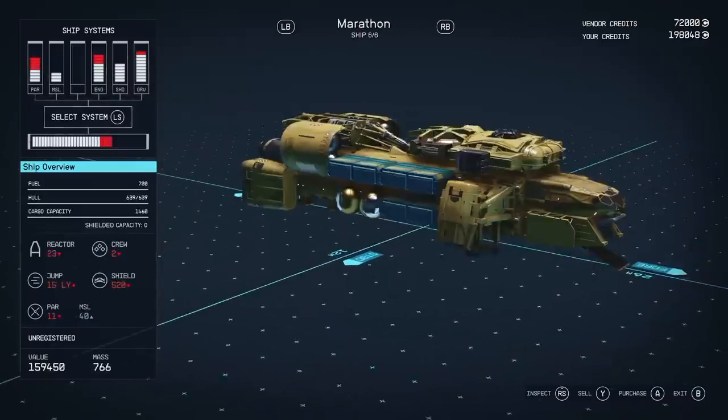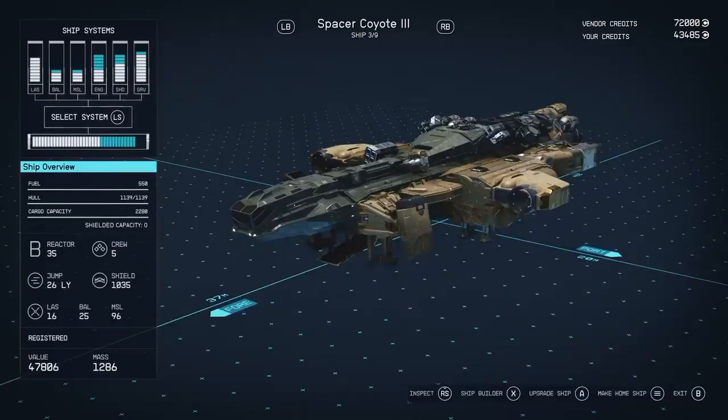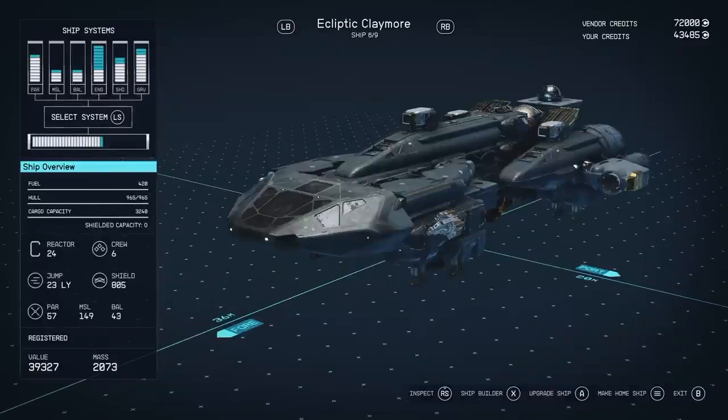In the Starfield Direct video, I pulled as many starships as I could to show you the differences in them — both the size and how they're configured — just to give you a quick overview and some ideas of what you can build. As you can see, they all have roughly under 2,000 mass, considering these ships to be fairly small.